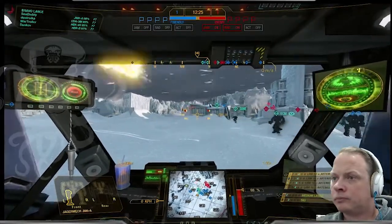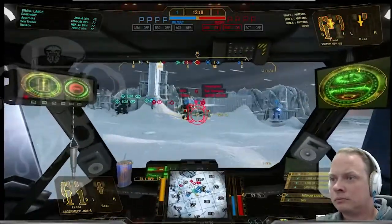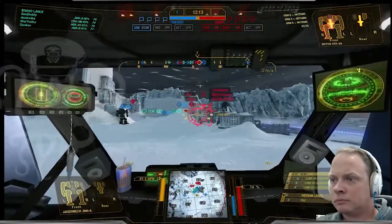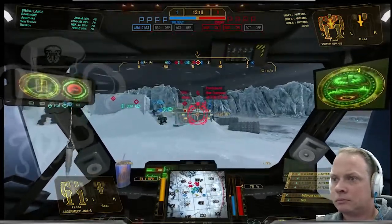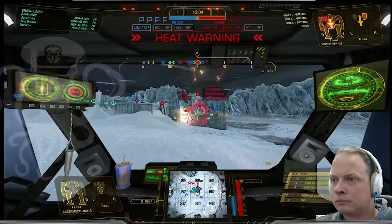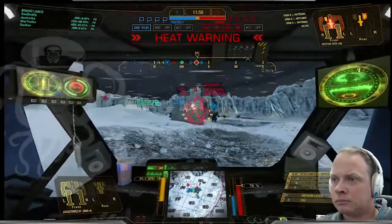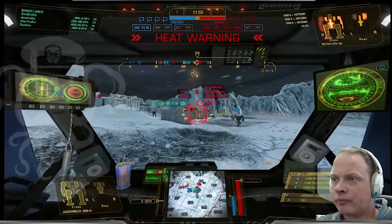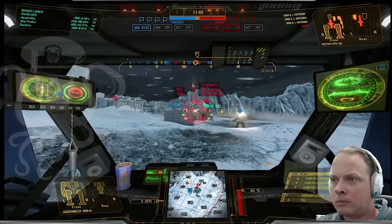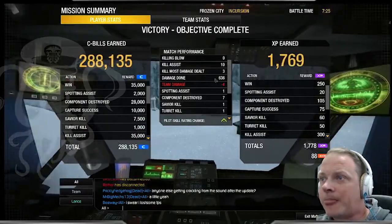Target decay would have been great to still have but still did pretty well. It doesn't fire as fast and it doesn't have the same heat penalty - it actually ran pretty cool throughout the match. Definitely slower than it was because I no longer have that 10% bonus from the speed tweak, but that was probably the only efficiency I really missed from the Elite, along with a 5% cooldown. It didn't hurt that it took place on Frozen City, not Tourmaline Desert, but the difference was pretty significant in terms of heat. At the end of the match, 636 damage and no kills.